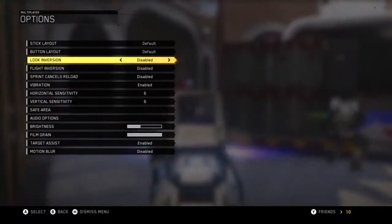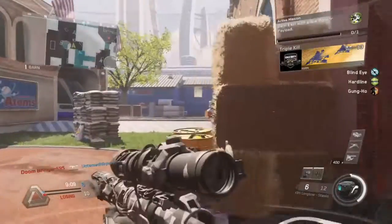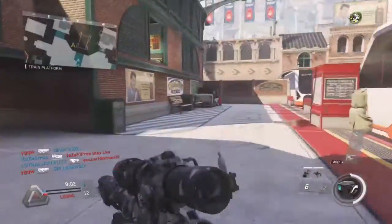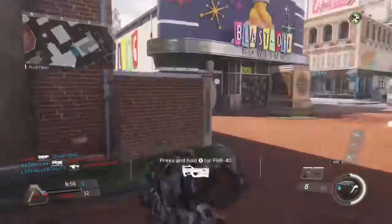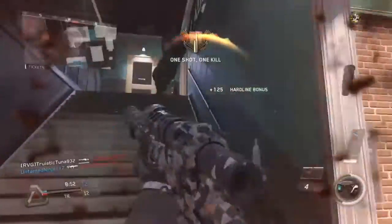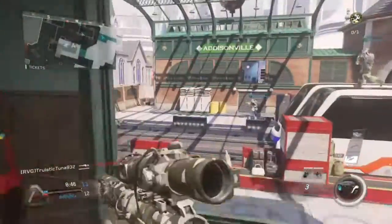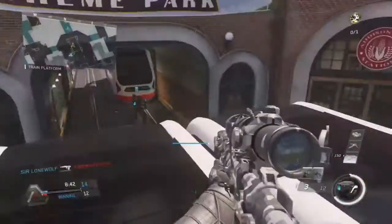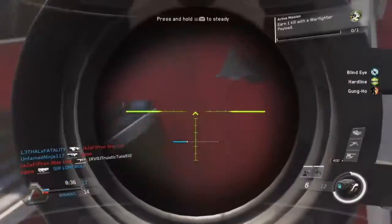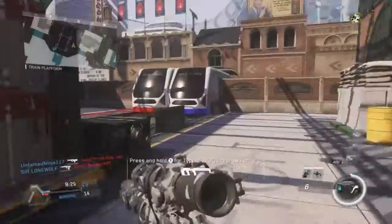Alright, so when we died I gotta change my sensitivity. I like keeping it between seven or eight — sometimes I play on eight, sometimes seven — it's just a little bit of a difference. If you go too fast, your gun's gonna move way too fast and you're not gonna get those kills unless you're a professional, which I'm not. And slow is not that good either, so I like keeping it at seven. There you go.